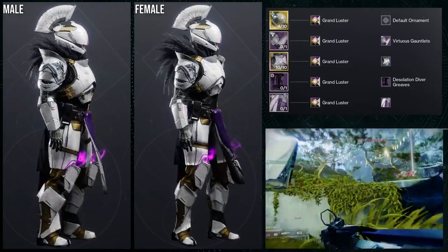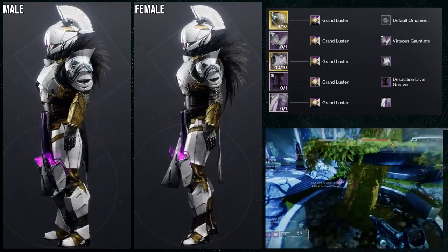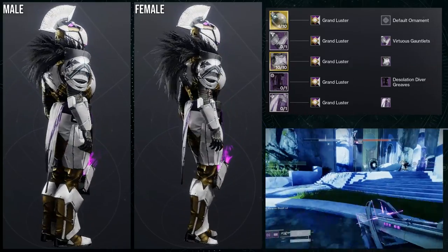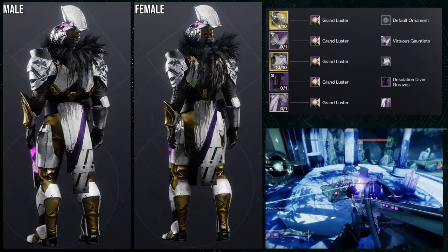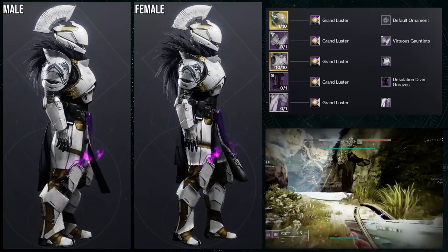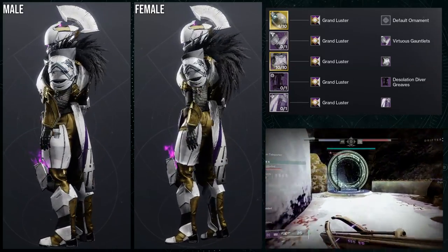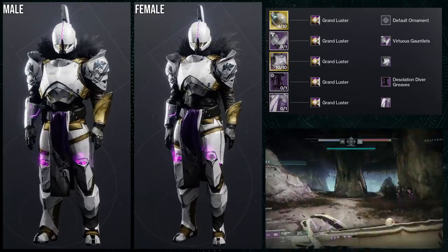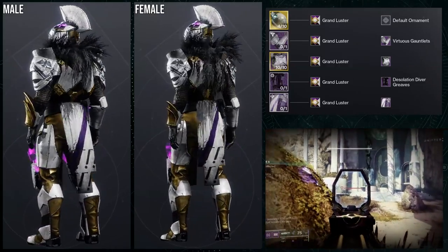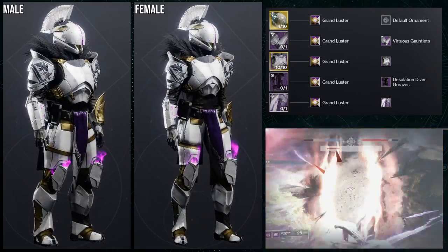For the next set, we're going to be using the mark for the Omega Mechanos. The mark does not change color almost at all — I think only the belt changes color; the cloth does not change, which is very unfortunate. That's also why I went with Grand Luster for the shader, Virtuous Gauntlets for the arms, Devastation Complex for the chest piece, Desolation Diver Greaves for the greaves, and the Helm of Saint-14 for the exotic.